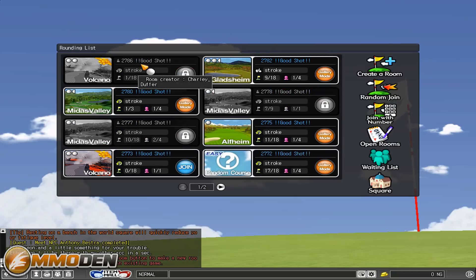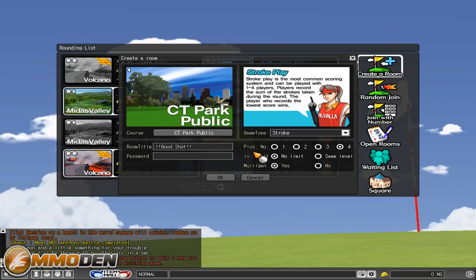Let's jump into a game. When you're in here, this turns the game into a lobby-based environment where you can either join other games or create your own. You can join with a number, jump into open rooms, jump into a waiting list, or go back to the square. We're going to create a room. You have a lot of different options — a foursome match, four ball, mastery, skins, scratch — all these different options, which is cool if you understand the game of golf.